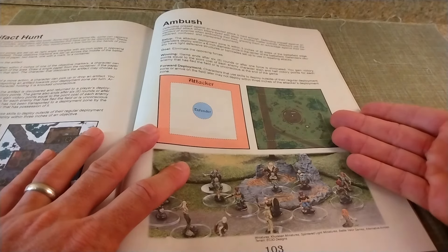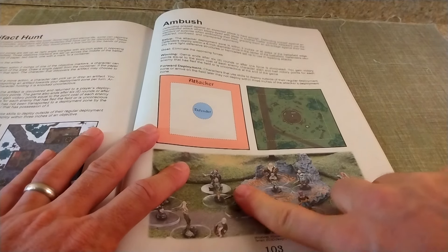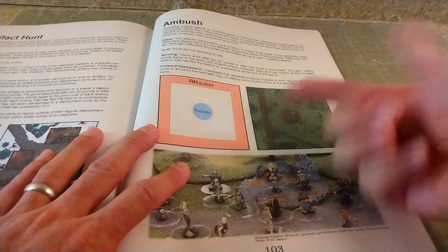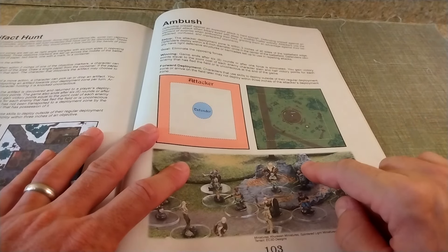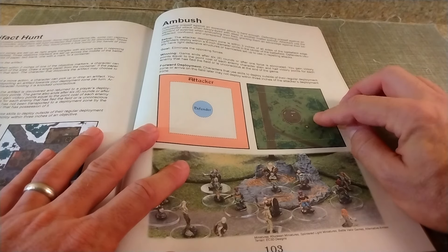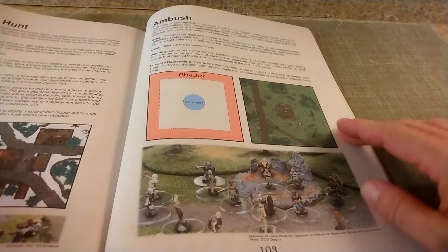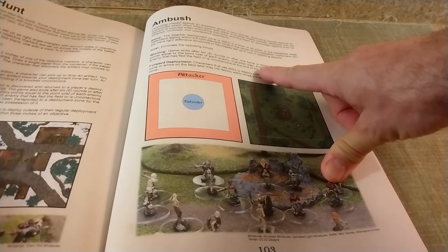We're going to be playing the more advanced rules, so each side has a leader and both leaders will be wizard types — so we're playing around with spells. We're also using morale rules. Each figure has a morale equal to the sum of its Physique, Dexterity, and Mind stats — usually around four to six. When you make a morale check, you roll a d20 trying to get 12 or better, adding your morale total. The advanced rules also don't eliminate a figure when it takes its last wound; instead you lay it down — it's unconscious. If you can get to and heal that figure, it can get back in the fight.